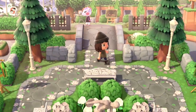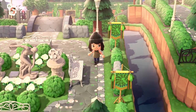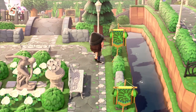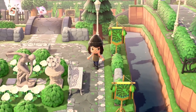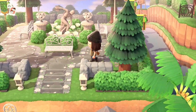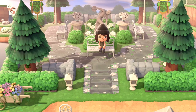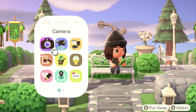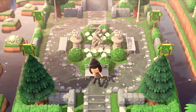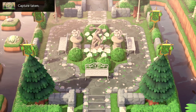Oh how pretty — stop, oh my gosh — and what a great use of the festival items too. The green one here just brings in the slightest bit of color. This is such a lovely little park. Wow, and look over there — the little waterscaping with the ducks and the mum cushions. This is stunning.